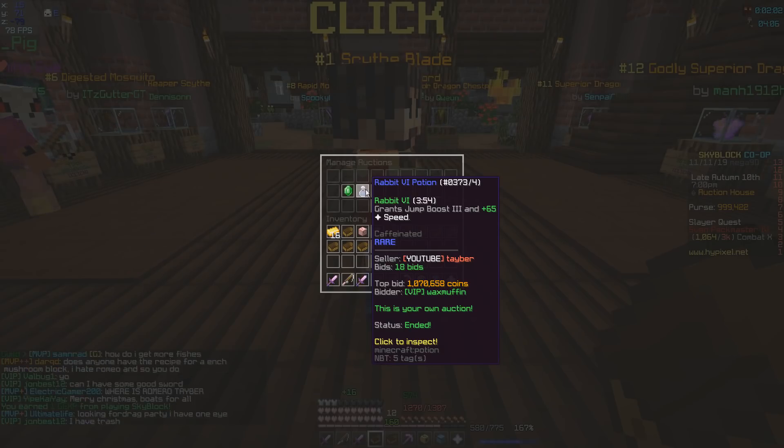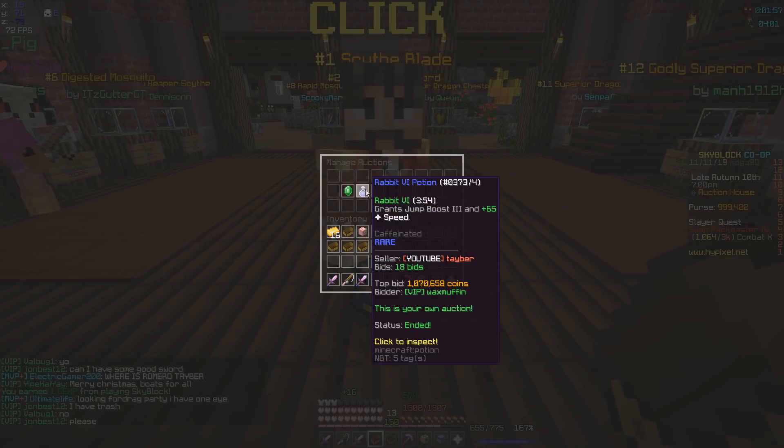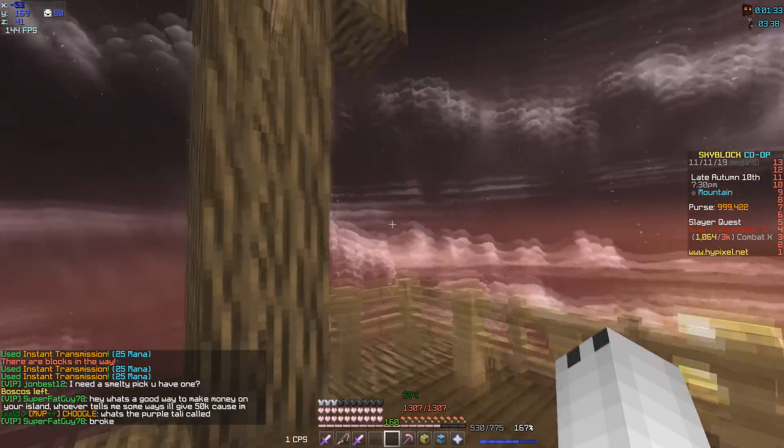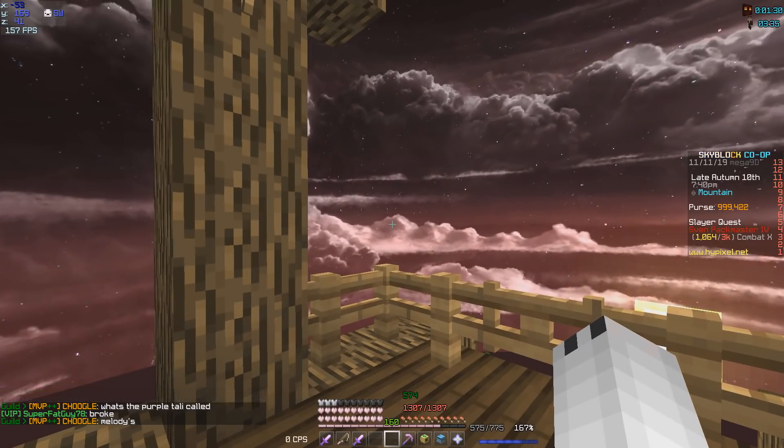I did sell a Rabbit VI potion for one million dollars — that's how badly people want to finish this quest. If you have some extra resources lying around, might as well sell it. After you have brewed your potions, just right-click him and he'll go flying up into the moon and give you a nice moon piece.